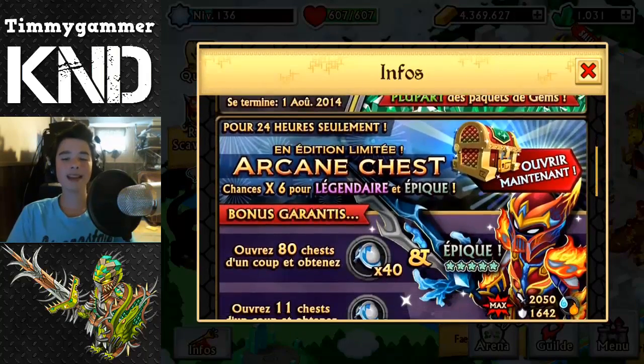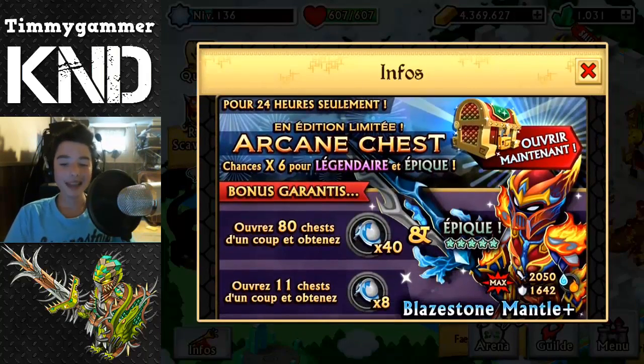So if we open AD chests, we will get the Blazestone Mantle Plus version. This is crazy guys, it's even better with my Spectre Shroud.